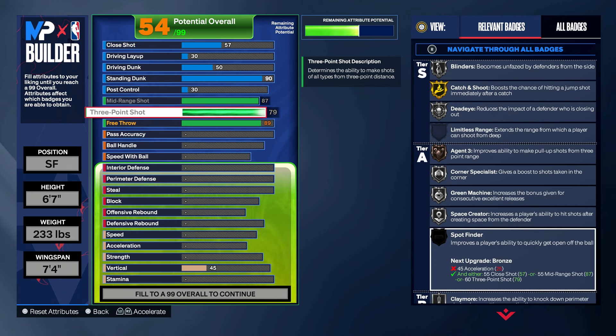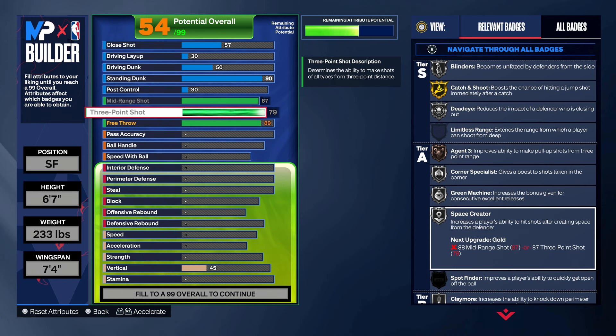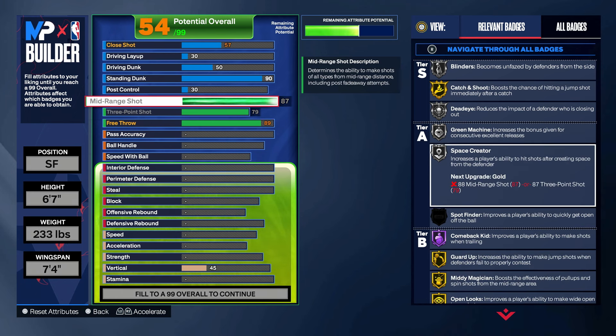The 79 three-point is just a good rating to have. And the 87 mid-range gives you the T-Mac base — Tracy McGrady base. That's a glitchy base to have, especially being in the corner and stuff. You can shoot over people. It's good, reliable, good speed. Great base to have.